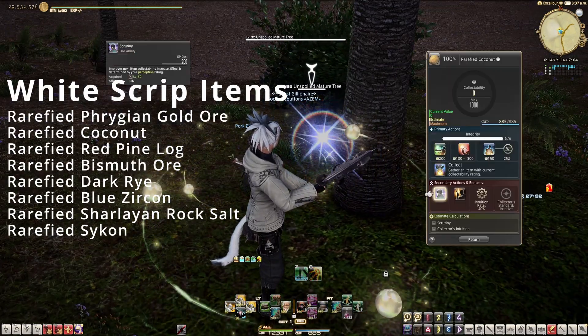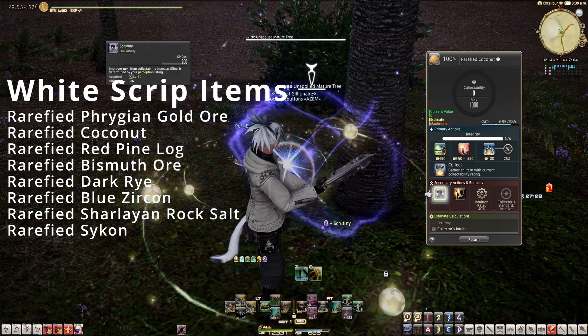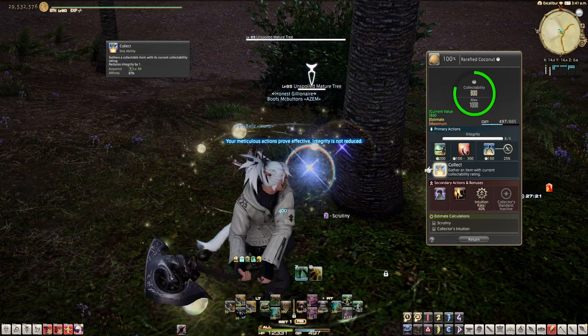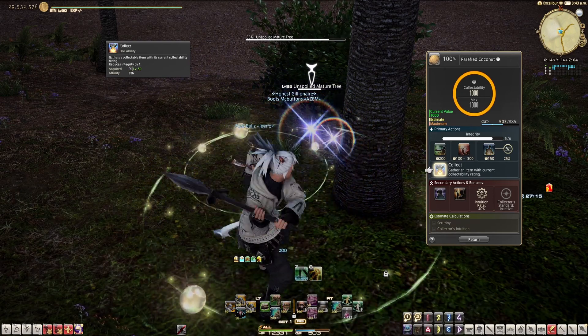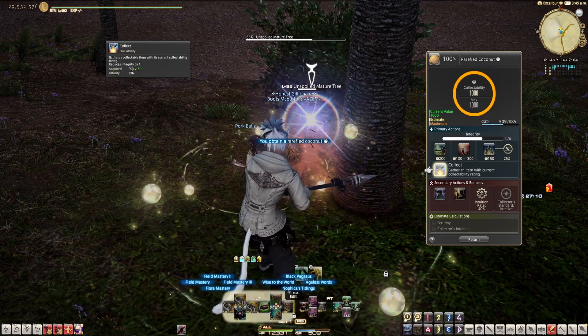Your goal is to reach 1000 collectability without depleting the integrity bar, then collect as many times as you can. Once you have 700 GP, click the node and start by using Scrutiny and then Meticulous Prospector. Do that two times in a row, and if you crit on both of those you should be at 1000 collectability and can start collecting.